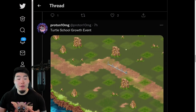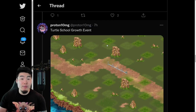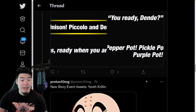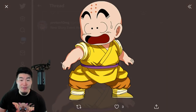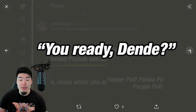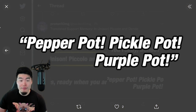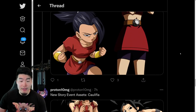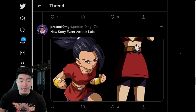There's also going to be a new Turtle School growth event where we can get skill orbs for the Turtle School category — this of course is the map, and we also have a little baby Krillin for the story event as well. There's also going to be a new support memory called 'In Unison: Piccolo and Dende,' so we have some assets for the support memory too.